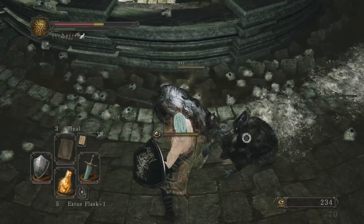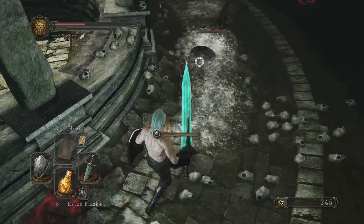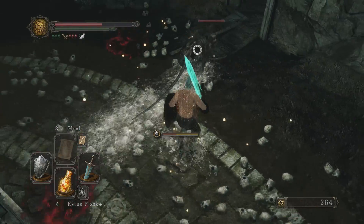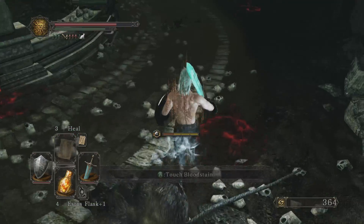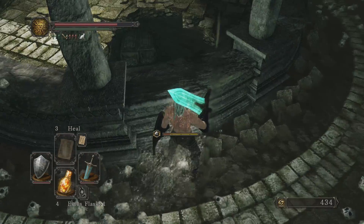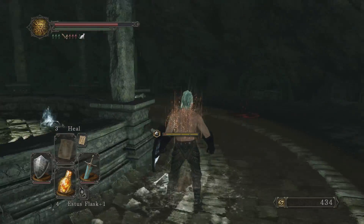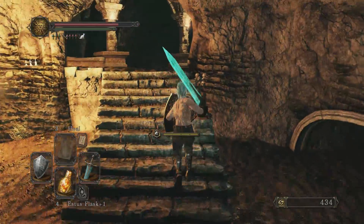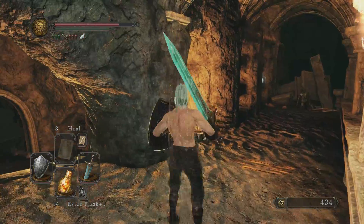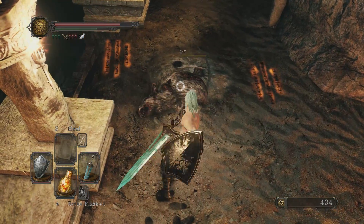Fucking rats. Why didn't I get a rat with that? Just drop a quick heal. Don't want to die to rats. All right, there we go. You get invaded quite a bit here because the covenant you enter here is just, like, a PvP one.